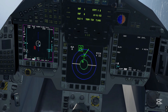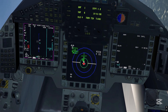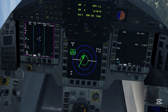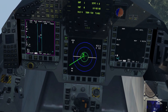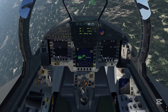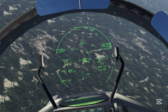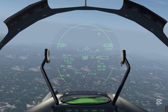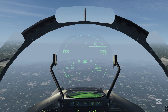We are now in the attack phase — we have targeting warnings. We can give consent to the ECM. This is a targeting warning. What you can also see is the RWR scope on the HUD to the left side, so you can always maintain situational awareness of threat emitters even in head-up conditions.